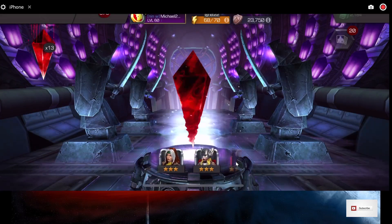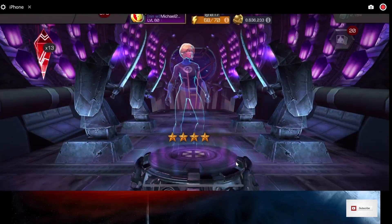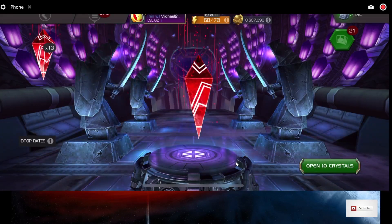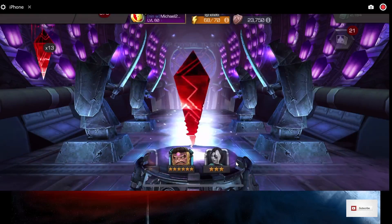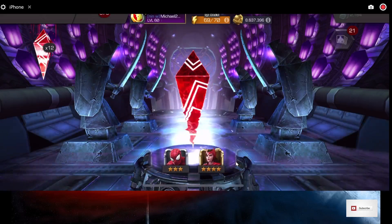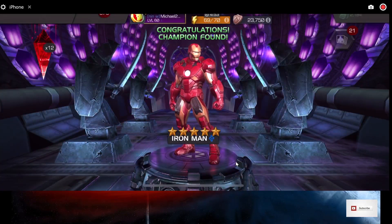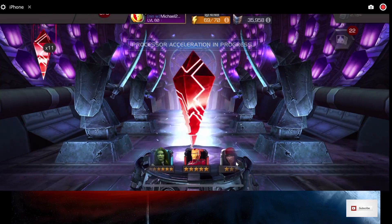There we go — three 5-stars and a 6-star. Does that awaken her? I think that awakened her. So three 5-stars and one 6-star, so far we've been pretty lucky. Another one — four 5-stars and a 6-star. He's new. Four 5-stars and a 6-star, and this is only like a 15% chance of getting a 5-star out of these.